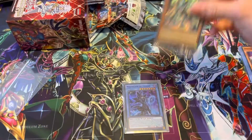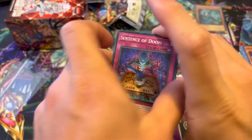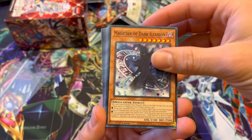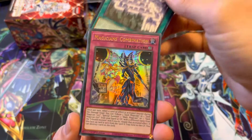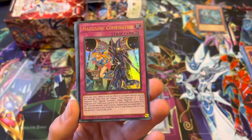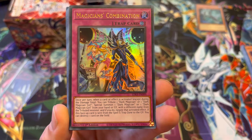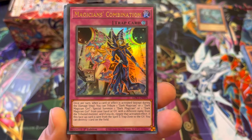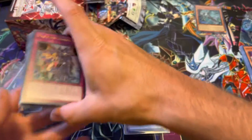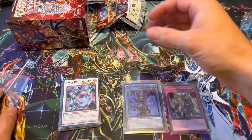Elemental Hero Liquid Soldier — that one might actually be a good one to get. I haven't done all the due diligence on this yet. Sentence of Doom. Spirit Message A. Magician of Dark Illusion — good card, I got three of those, the holo version. Magician's Combination! This is why these are the best packs. Once per turn, when a card or effect is activated, you can tribute one Dark Magician or one Dark Magician Girl and Special Summon one with a different name from your hand or graveyard, and negate the activated effect. If this card is sent from the spell and trap zone to the graveyard, you can destroy one card on the field. That's good stuff. If you're running Dark Magician and you're even in the game, you're gonna have a Dark Magician out — so that card has a lot of power.